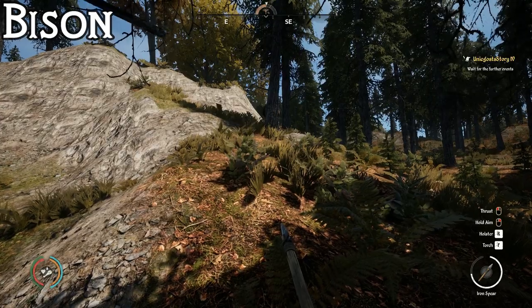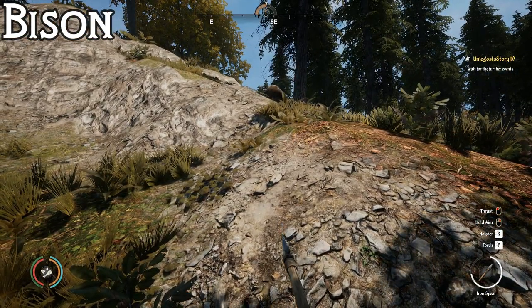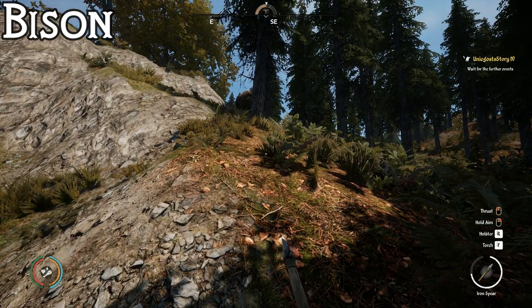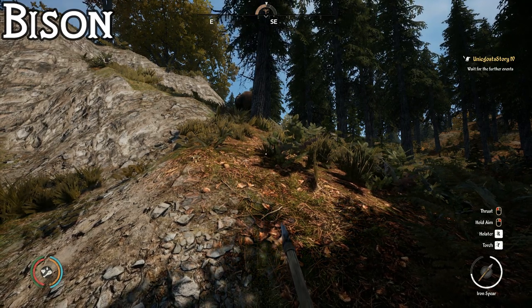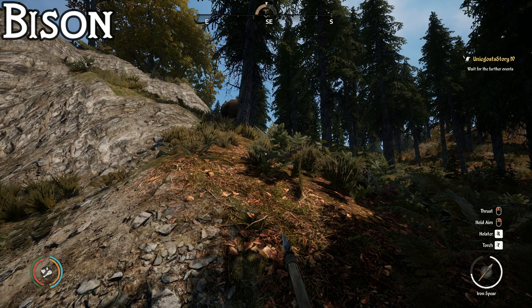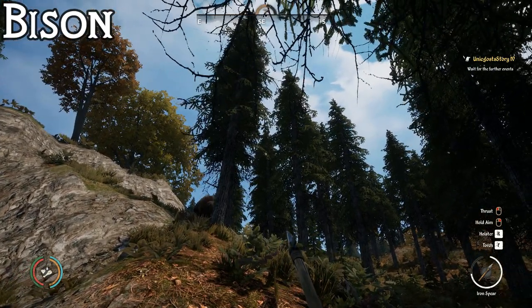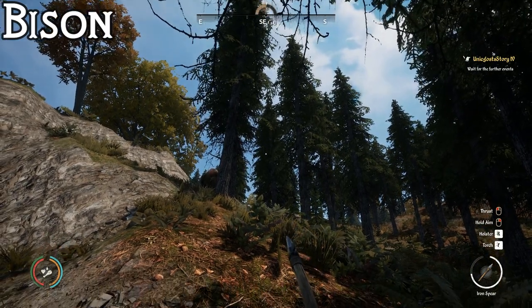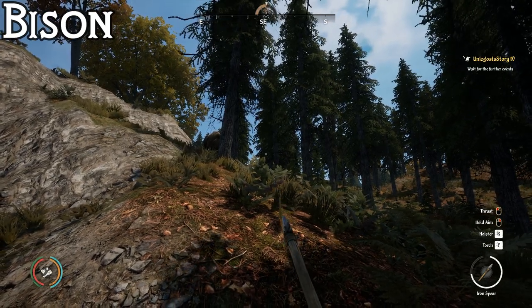The next animal is bison. These also show up red on your highlight — not predators, but they will attack if you get too close or try to kill them. You could hunt them with a bow — you can one-shot kill them in the head with a crossbow — but I definitely prefer spears. With an iron or stone spear you can kill them in one headshot or two body shots, and you've got that defensive capability of stabbing if they charge.